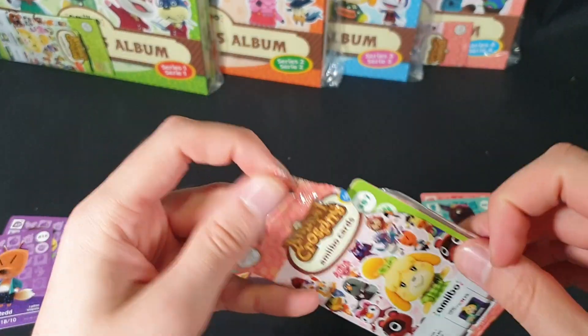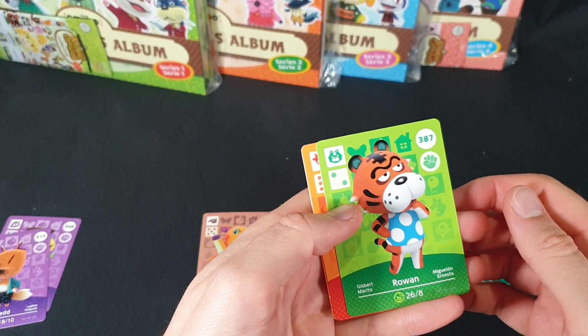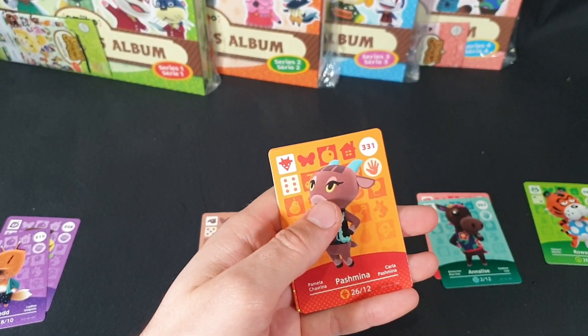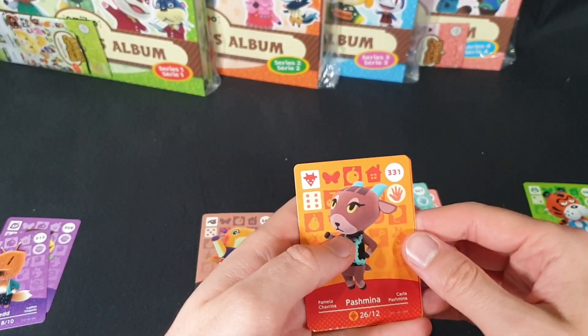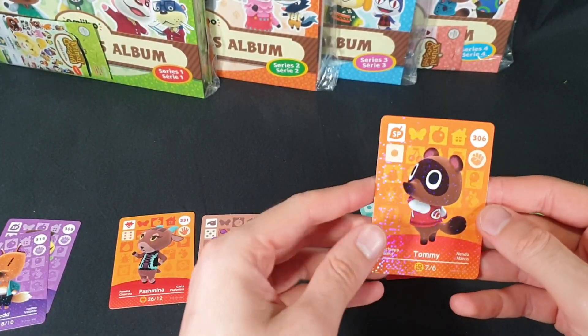Pack number three — first one to open nicely. We have Rowan, Pashmina, and Tommy.